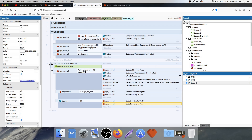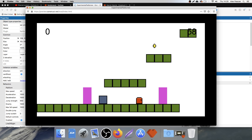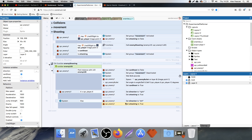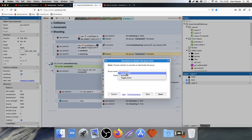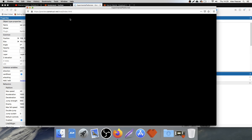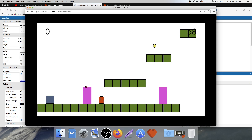Let me just check — he's still moving towards us. Let me verify: if he doesn't have line of sight he's going to set attacking to false; if we do have line of sight we're going to call the enemy shoot function. Here we go — if we are attacking we deactivate movement, and when we're not attacking we activate movement. That should now sort the problem.